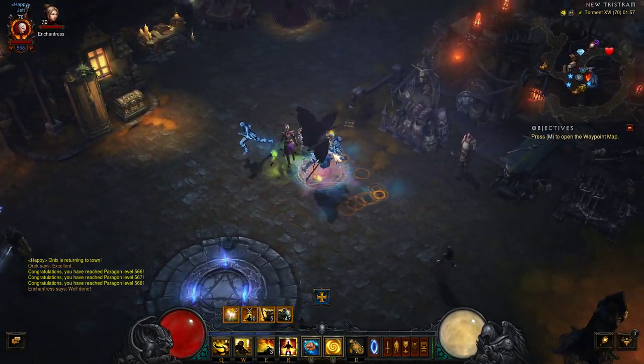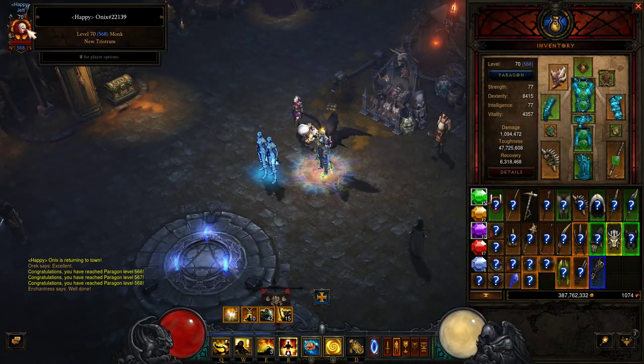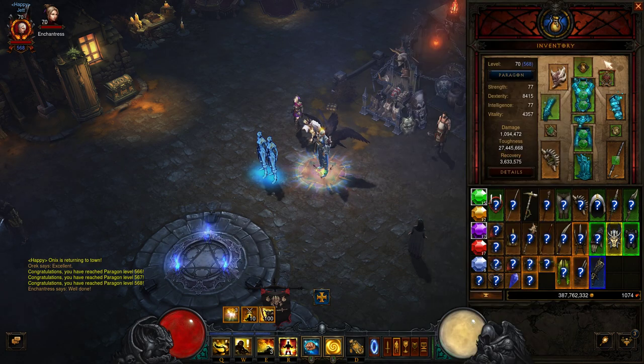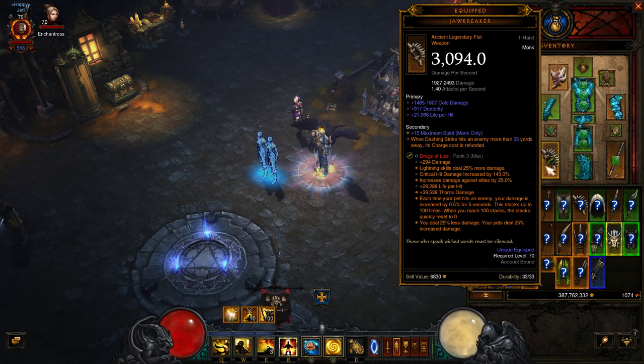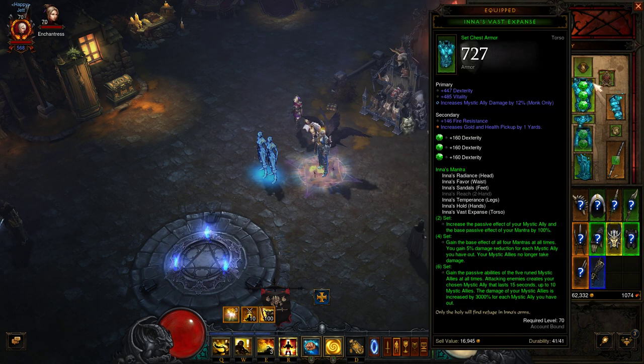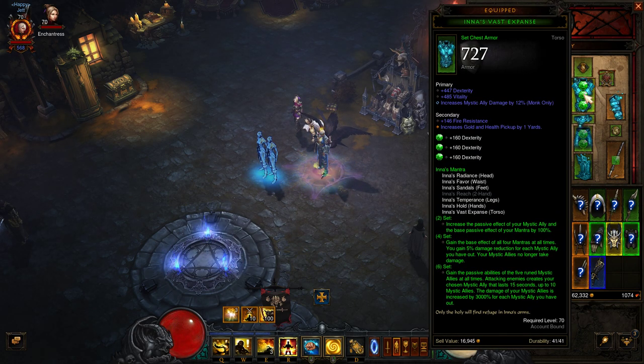This is a water ally build and you need the 6-set bonus of N (Patterns of Justice). This is a baby monk — I'm not even 600 paragons and I have no ancients at all except for this weapon, which I'm only using because it's ancient. The setup is very basic and easy to get. The beauty of this build is that it's not picky: you don't need ancients, you don't need high paragons, and you don't need high gems.